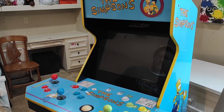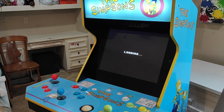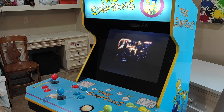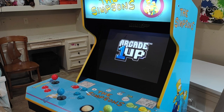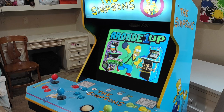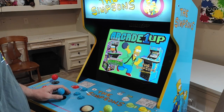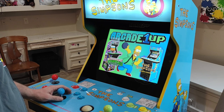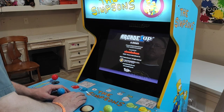The Simpsons Arcade1Up cabinet that I'll be demoing has been modified by installing the TMNT Plus APK, adding a wallpaper, transparent icon, and two other APKs that help manage game selection and exiting from the stock and modified turtles APK. You're currently viewing the modified cabinet's wallpaper, and using the arcade stick you simply select the launching APK file and enter a game using the attack button native to the cabinet.